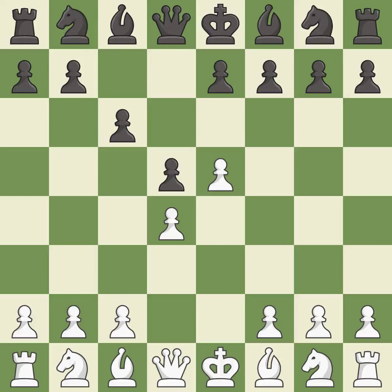e5 closes the center and controls the important d6 and f6 squares. Bf5 develops the bishop where it controls the important e4 square, and black can play e7-e6 next without trapping the light-squared bishop on c8.